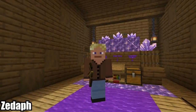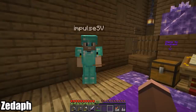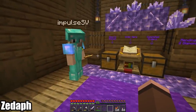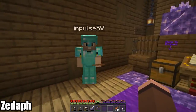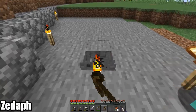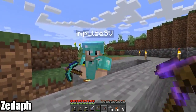Somehow the theme of inadequate equipment caught on across the server in a series of unrelated events, up to good times with Scar's netherite hoe. Zedaph makes it a challenge to put together the worst possible best set of gear, and commissions from Impulse SV a fully enchanted Efficiency 5 wooden pickaxe. Despite the general concept of reason, Impulse delivers.